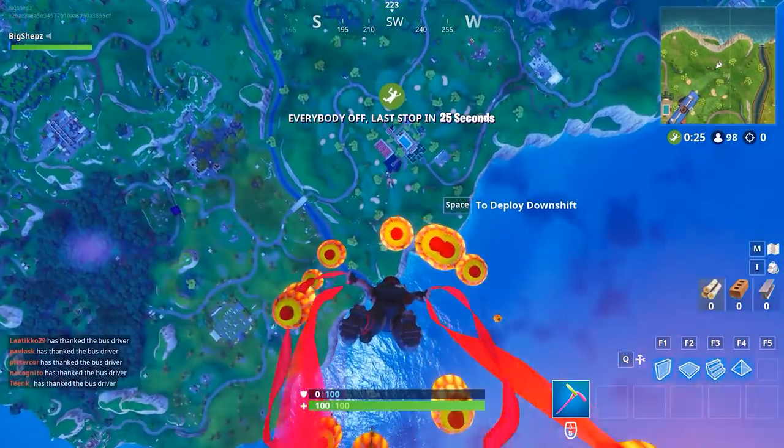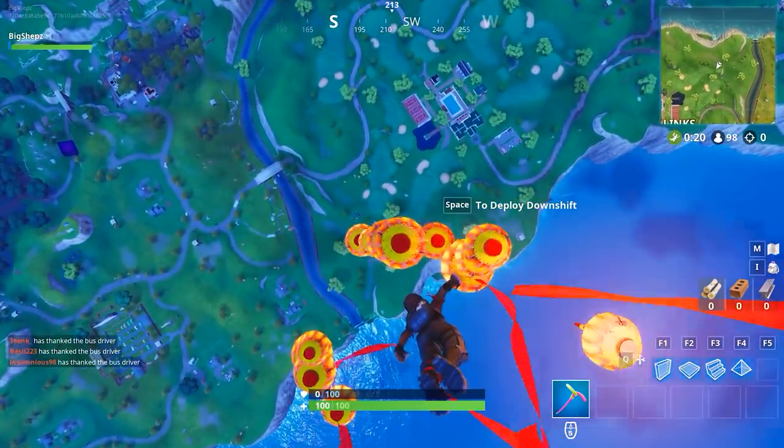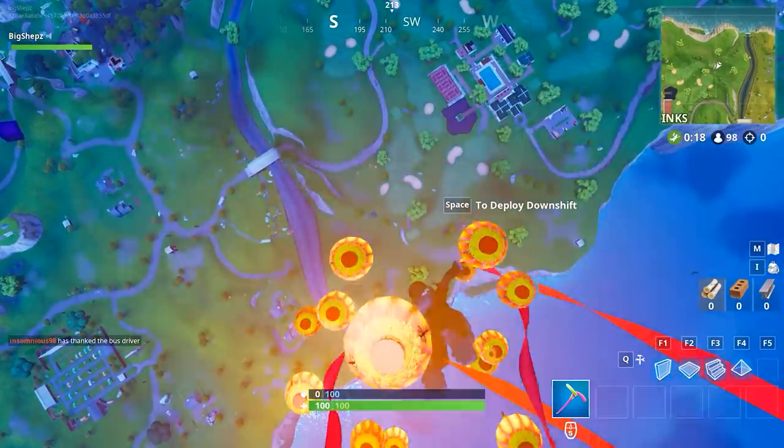Fans of Fortnite and golf will know that the 9th green refers to the golf course around the Lazy Links resort to the north of the map. The battle star will appear near a shed to the northwest of this area.